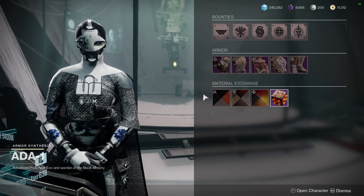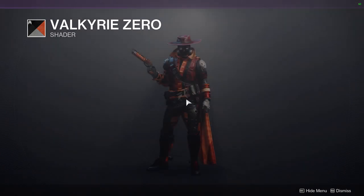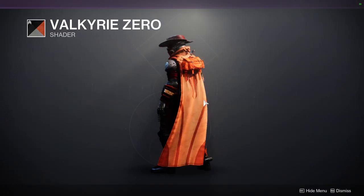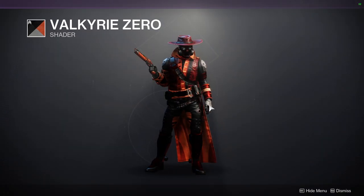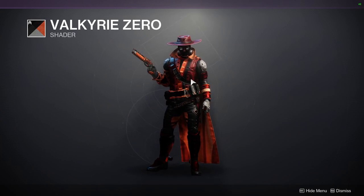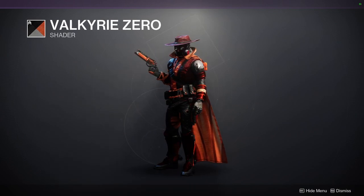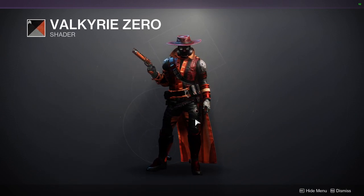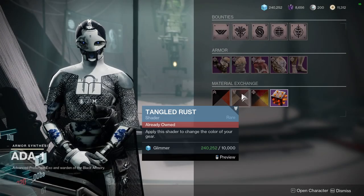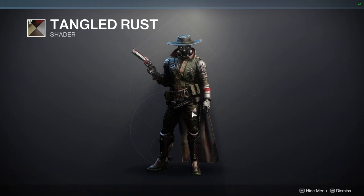Let's look at some shaders. Valkyrie Zero is the shader we're going to look at first. I like it a lot — it doesn't look good with this armor, but if you combine it with certain pieces it looks amazing because all you'll see is the red and black. Just be aware that the orange is really gross and there is a white, though it's rarely visible. We also have Tangled Rust, which is definitely one of the best shaders in the game.